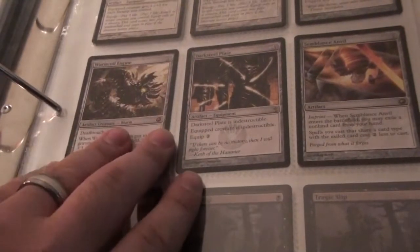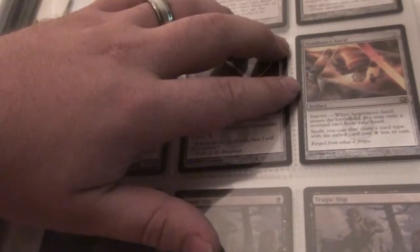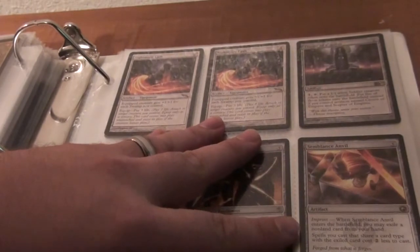Worm Coil is not for trade — I wanted to keep that. Same with Dark Steel Plate. Symbolence Anvil, Throne of Empires, and two Nightmare Lash.